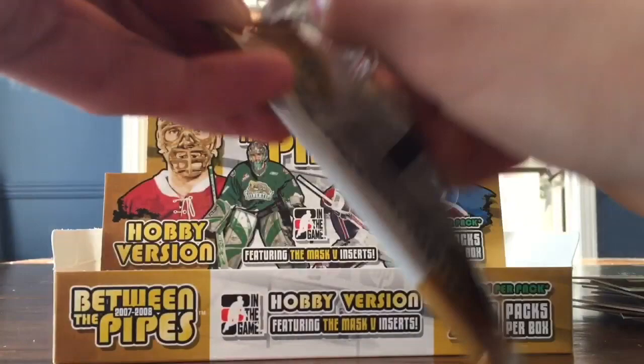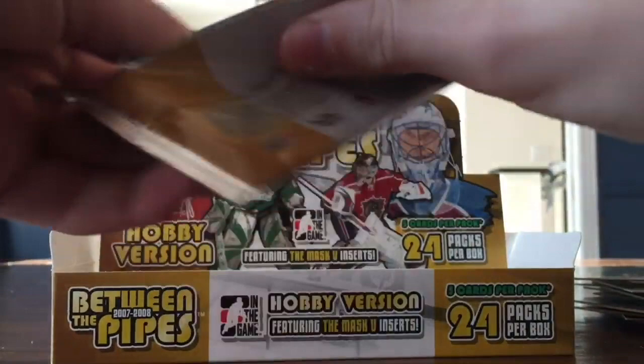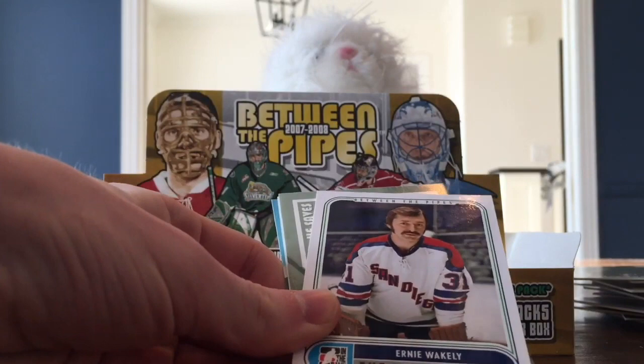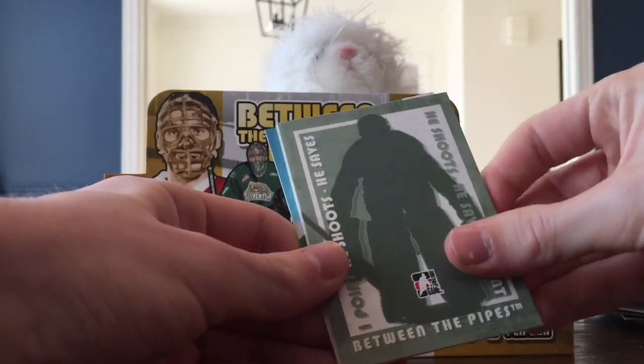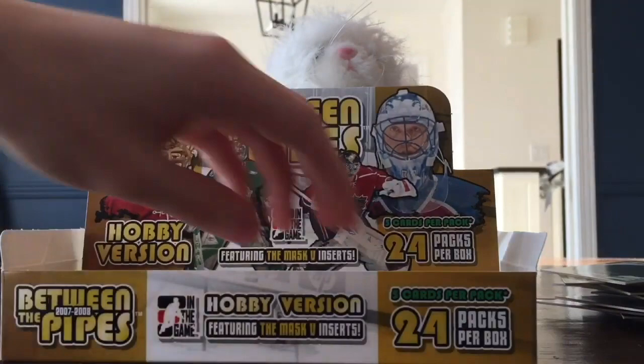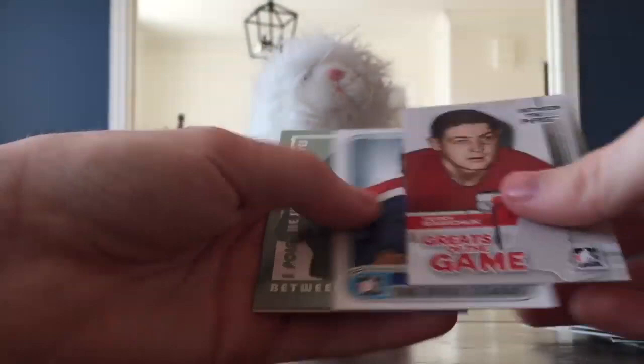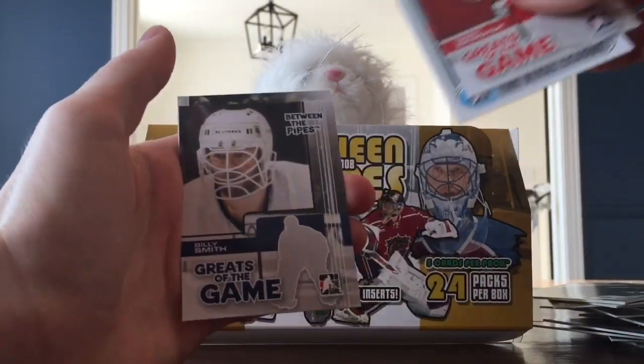I'm going left to my last pack. This is a fun opening, eh? Definitely - that's why I love these. It's cool because most of these players we've seen in the NHL now, but at the time when this product came out, all these were like no-names. Final pack - did we leave something phenomenal for the end? Terry Sawchuck, Ed Neo - that's your guy. Billy Smith - pretty sure he scored a goal. And Dustin Tokarski.